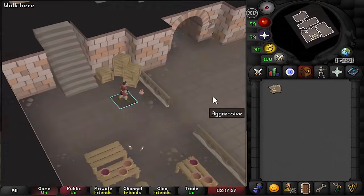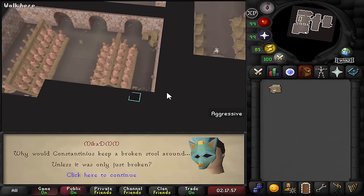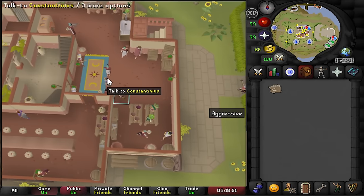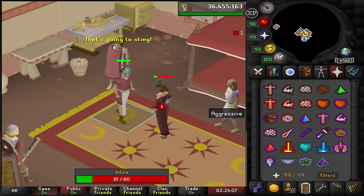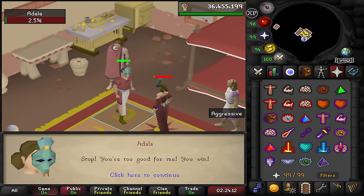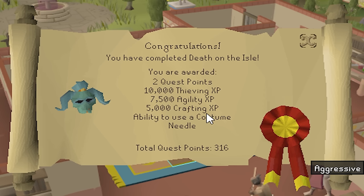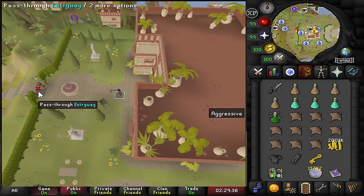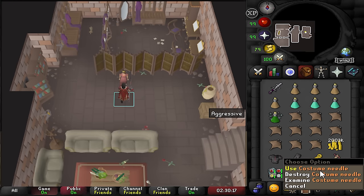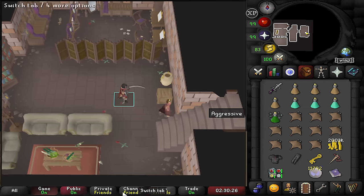We investigate a small box in the south room, a broken stool in the south room, and wine storage in the east room. Then we pickpocket Adala — need to steal everything possible. Death on the Isle is completed: lots of Thieving, Agility, and Crafting XP, plus the ability to use a Costumer's Needle. Apparently the needle doesn't require thread, which is very convenient for crafting.